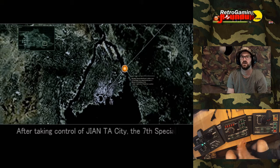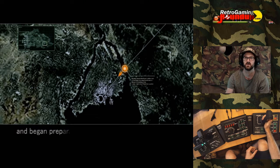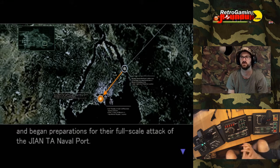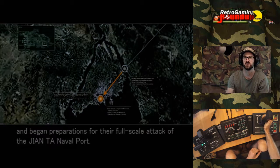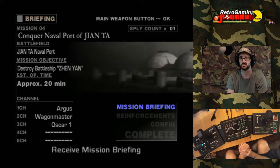After taking control of Yantar City, the 7th Special Panzer Division destroyed the Hai Shidao forces and began preparations for their full-scale attack of the Huantar naval port. It is the naval port one with the battleship, as I vaguely remembered. This is good — I enjoy this one.